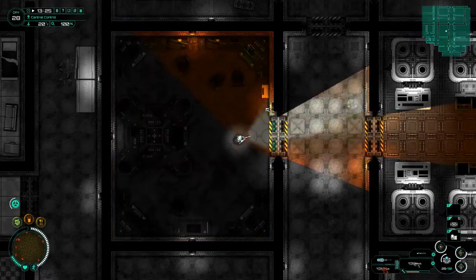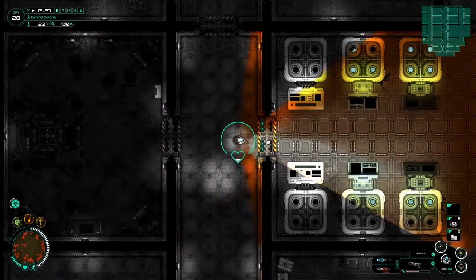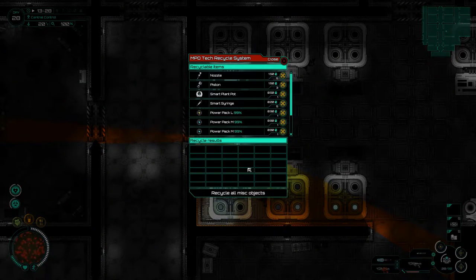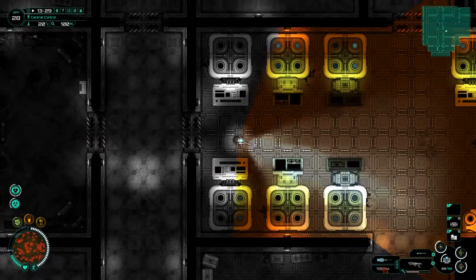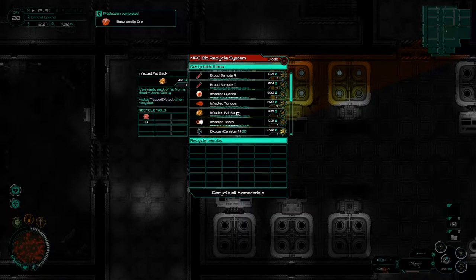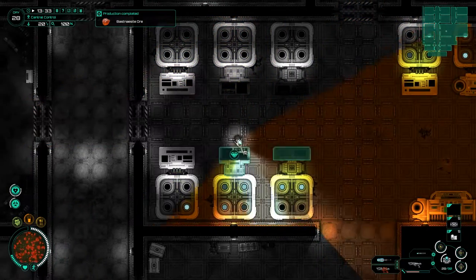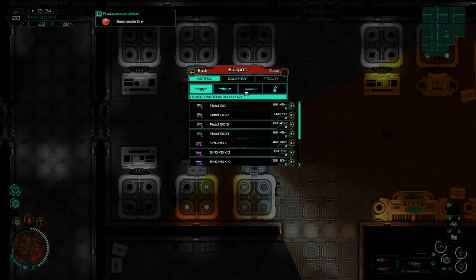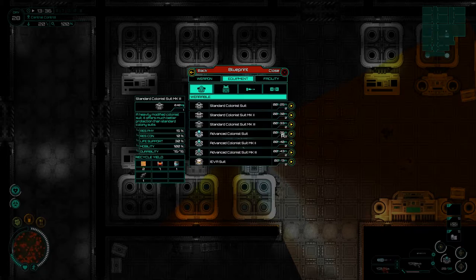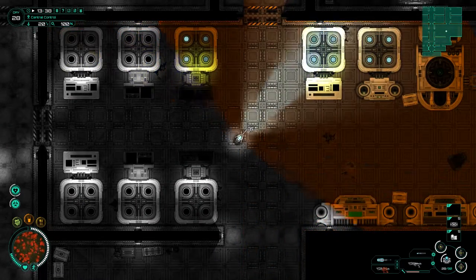Hey guys, welcome back to Subterrain where I find myself in a bit of a quandary. Last time we were out trying to get ourselves the level 3 research chip, which we managed to get, and we are now researching away. We also managed to get the level 4 research chip, which is in that box over there. I'm going to make myself the highest level armor I have access to - can I make two so we can stick one in the research? Brilliant.